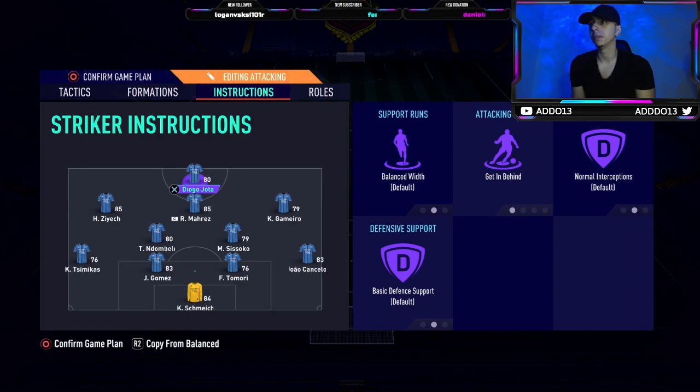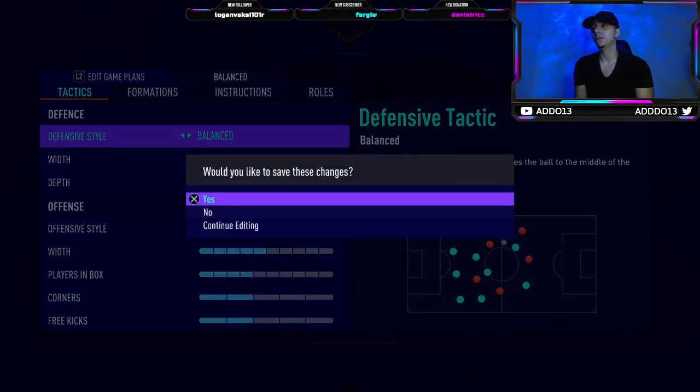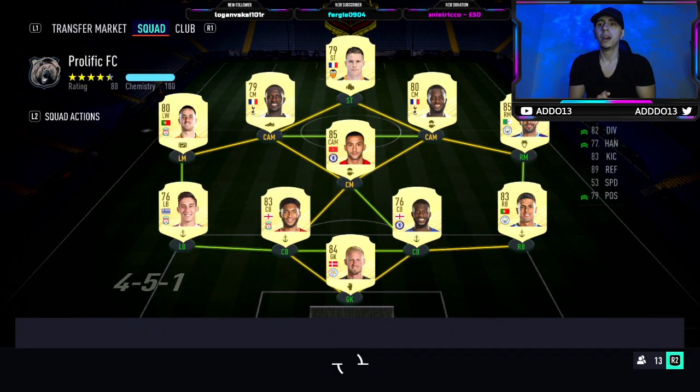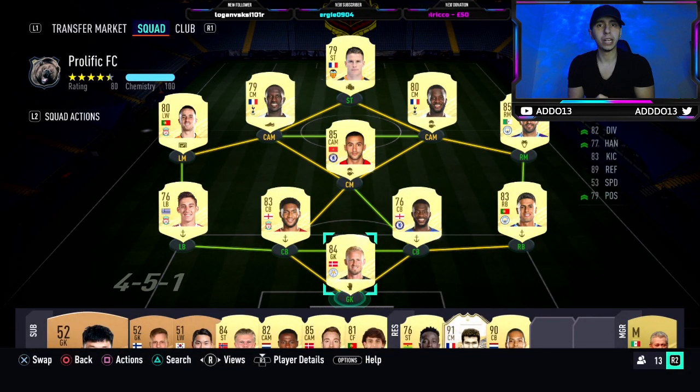A lot of people have been mentioning the 4-1-2-1-2 narrow variation in stream, and this year it's working very well. Because people are struggling to defend, the packed midfield helps your defense without restricting your attack too much — you can still extend the attacking width. We'll be talking about that in another video. Thanks very much for watching. If you've got any questions write them in the comments and I'll get back to you. Hope you enjoyed it, smash that like button — see you next time, safe.